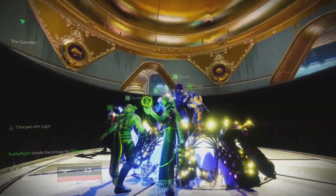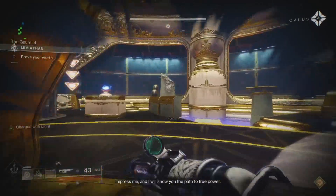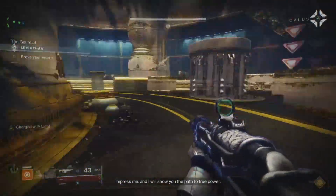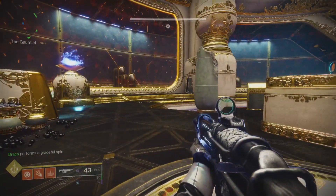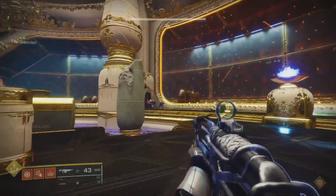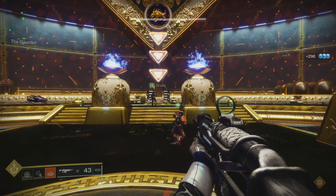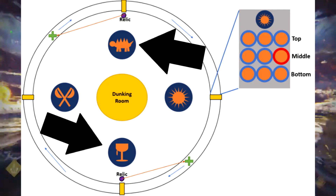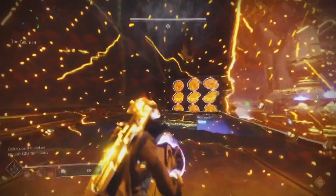Welcome to the Gauntlet. There are many ways to do this encounter, but here's one. You'll need to split your team into two teams of three. On each team, you'll need one runner, one person on plate, and one person on ground. To start this encounter, you'll need to step on all the plates. Once all the plates have been stepped on, ads will start pouring in from both the left and right side. Once you've cleared all ads, orbs will spawn on both dog and cups — wherever the runners are, pick these up as fast as possible. If you don't, the team will wipe.